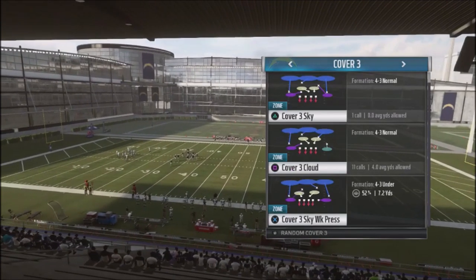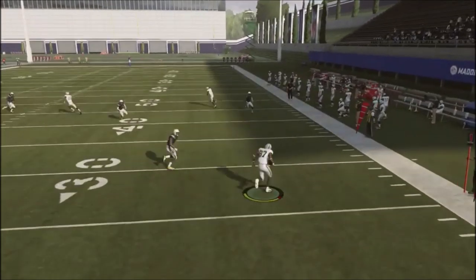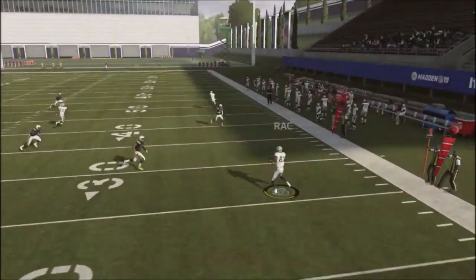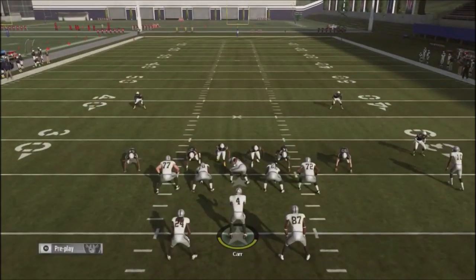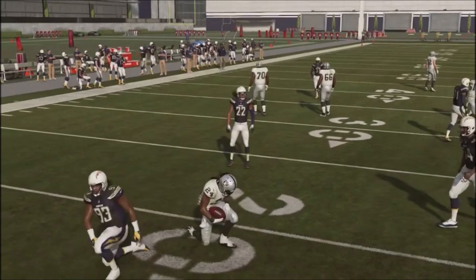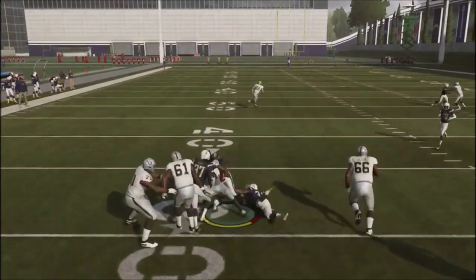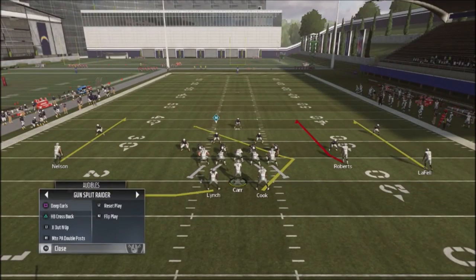Against cover three, the slip screen gives you a great opportunity to abuse your opponent. What's great about the slip screen is you have that table route off the back inside to check down to for easy yards underneath. On the back inside you've got the screen off the left hand side — defenders came out to play that, but if the guy is playing online you can get some pretty good yards. The offensive line wasn't blocking great but three guys were out there.